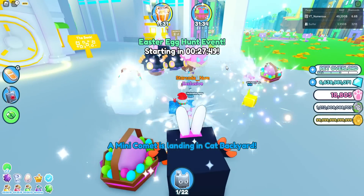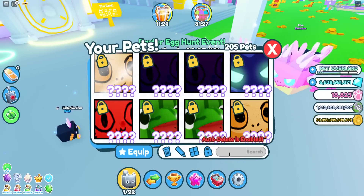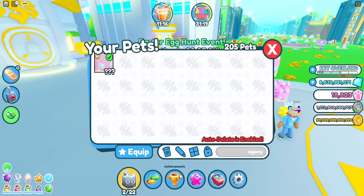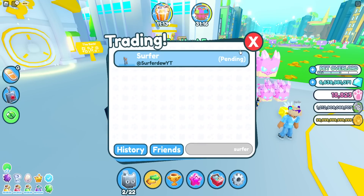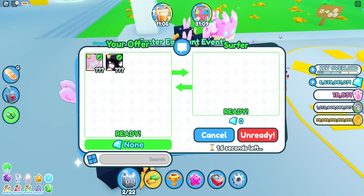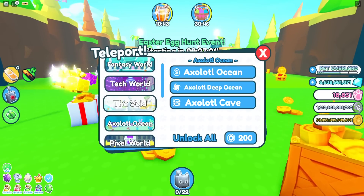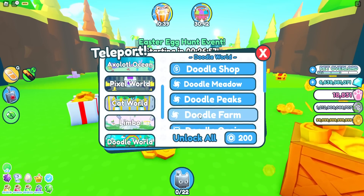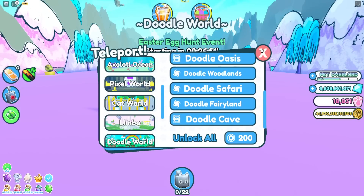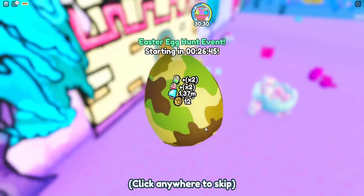The actual Easter event egg hunt starts in about 30 minutes but the scavenger hunt has already started. Surfer has so many - and he has a lot of the huge Easter dominuses. Let me give him back his pets - obviously I don't need these permanently. The first Easter egg hunt item is in the doodle fairyland, and there's also one in pixel vault and steampunk.